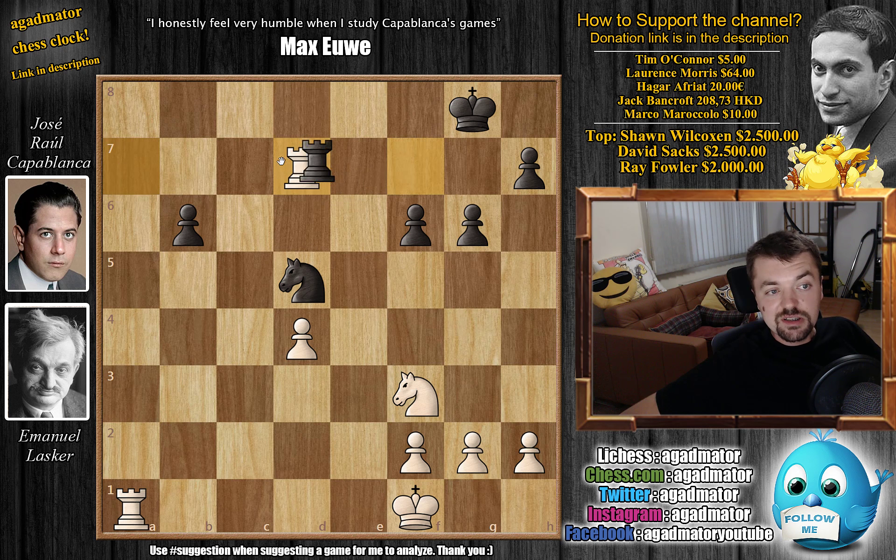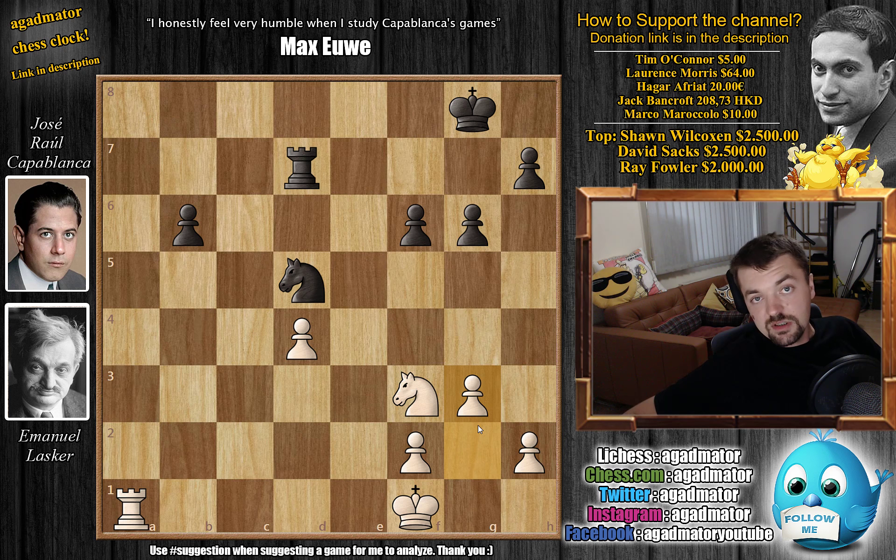Lasker trades, and then played g3. In this position the players agreed to a draw, as there is nothing more to do. It is a drawn endgame, or as Capablanca said in his book: 'There was no reasonable motive to continue such a game, as there was not very much to be done by either player.' Which is pretty much similar to what I always say — I really enjoyed that little sentence by Capablanca.